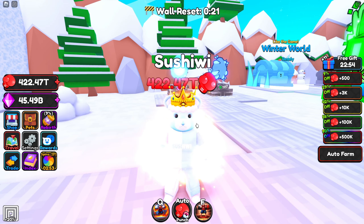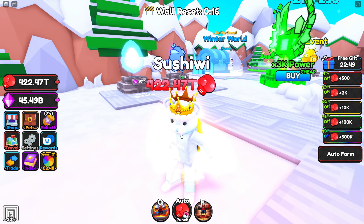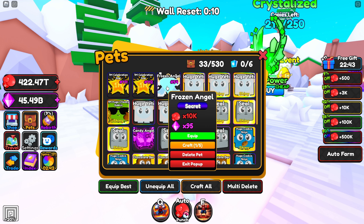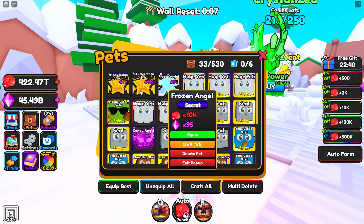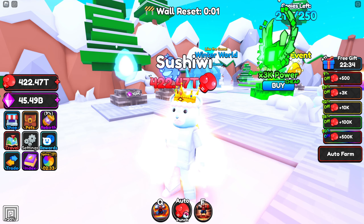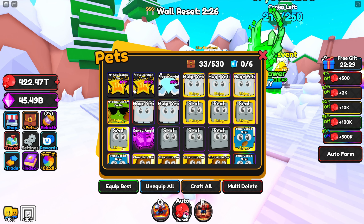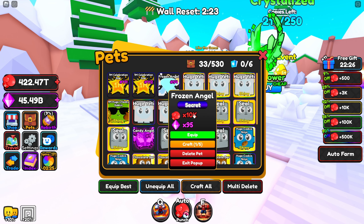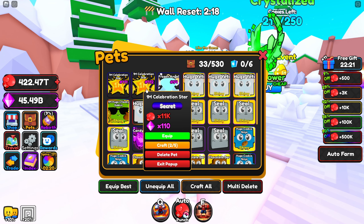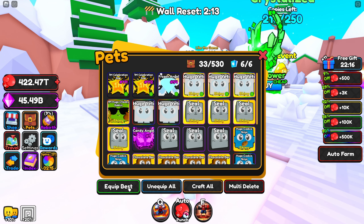I've been grinding for a little bit now and I finally got one of the brand new secrets from the winter world - this is it guys, the frozen angel! This is the 54th one to ever be hatched. It does a little bit worse than the 1 million celebration star, so at least that's good to know. This one only does 10,000 damage and 95 gem multiplier, whereas the celebration star does 11,000 and a 110 gem multiplier. But it's still pretty good.